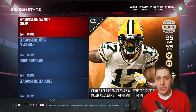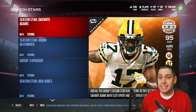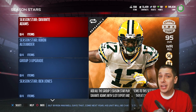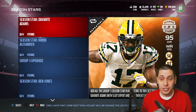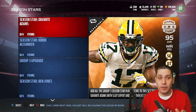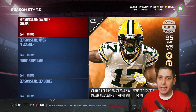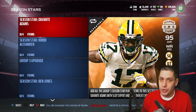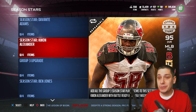Okay, Season Stars — here we go. The first one you're going to see is Devontae Adams. Now this is a 95 overall wide receiver. It's a good card. Going for right now around $400,000 for the limited edition version. Now the set version, which you see here, this card is going for like $200,000 to $250,000 depending on your console and the time. And again, this is Monday afternoon, so this has been after a few hours of this promo being up. We do also have the Quan Alexander.